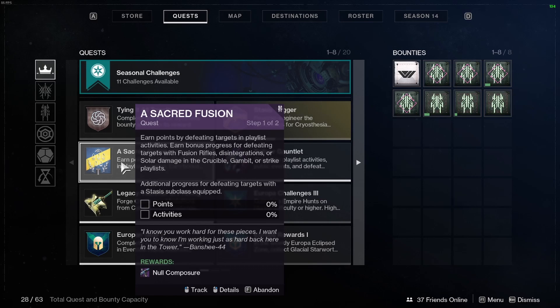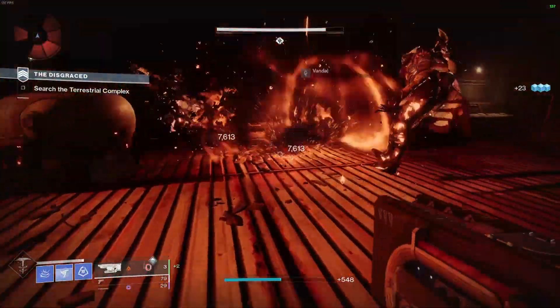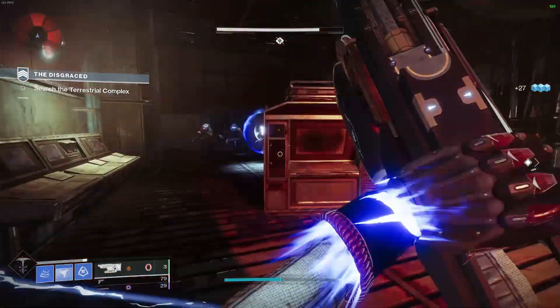For activities completed, you get the same amount from Crucible, Gambit, or Strikes which is 3%, so I just did it passively in the background while doing my pinnacles. For the kills part, you're going to want to run a Stasis subclass and a solar fusion rifle — I ran with Jotun.